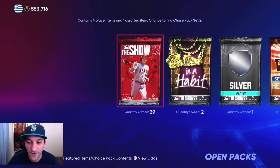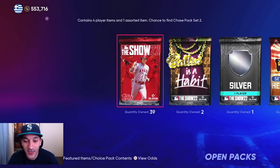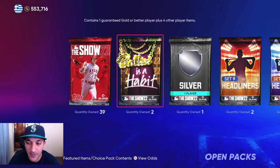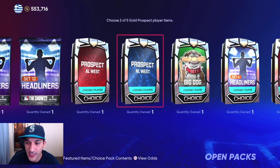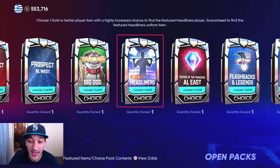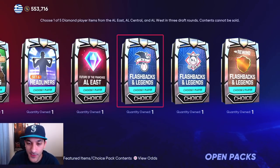For today's packs: we have 39 Show packs, two Ballin' is a Habit packs, a silver pack, four headliner packs, two prospect packs, a Big Dog choice pack, a headliner Set 6 choice pack from the conquest board, the Future Stars AL East pack, and some flashback and legends packs.